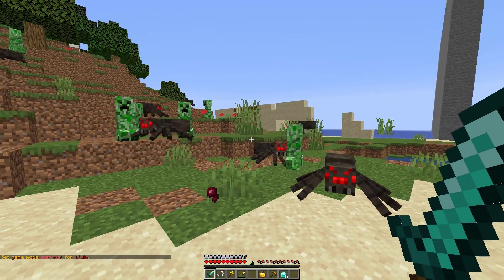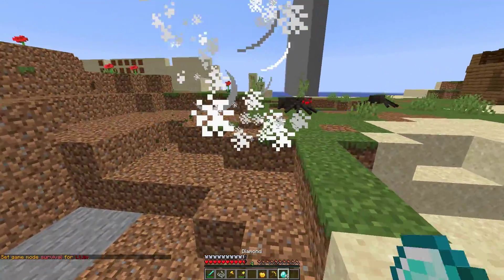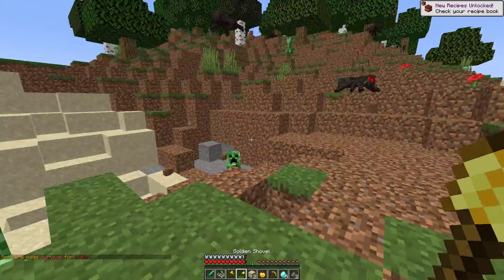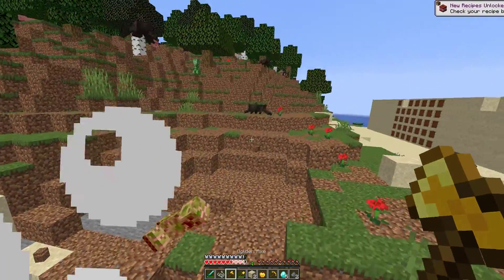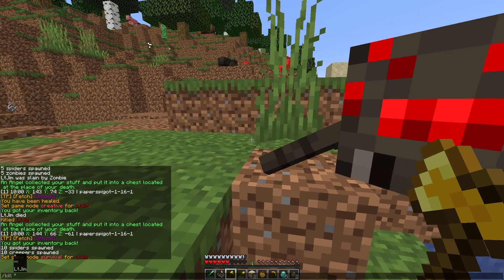First of all we're going to give that a showcase. There are loads of creepers and spiders around here, hopefully they kill me — but they're actually struggling quite a lot. So what we might have to do is use a command: /kill followed by my username, which will just kill me.